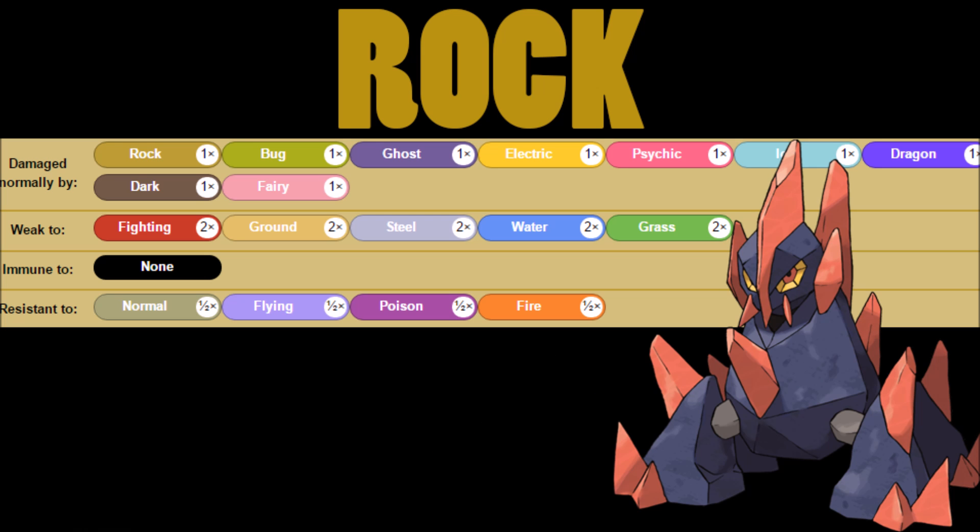Looking at typing: Gigalith is a pure rock type. Fun fact — when I first saw Gigalith I thought it was a rock-ground type, so I really overcompensated for it. But it's just straight-up rock typing, and that's all you need to remember. For weaknesses, pure rock typing gives you fighting, ground, steel, water, and grass — a lot to worry about, and ground and steel especially are very common. You do get an okay amount of resistances: normal, flying, poison, and fire, and the rest is neutral.